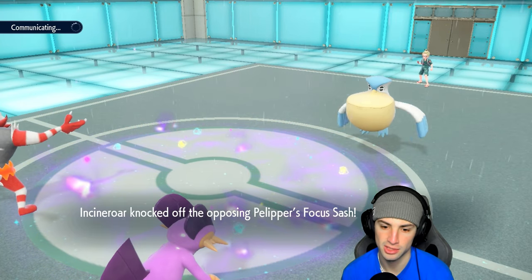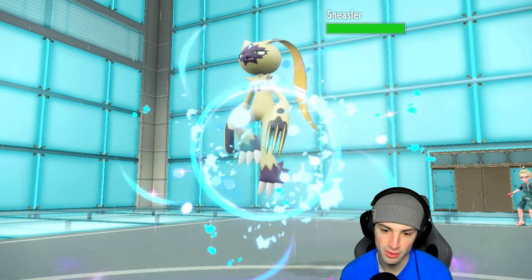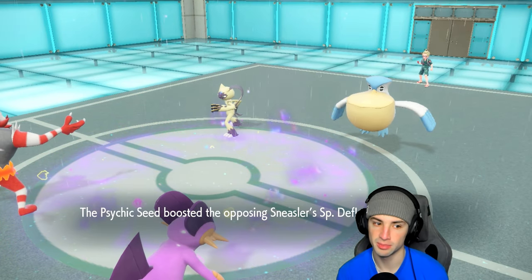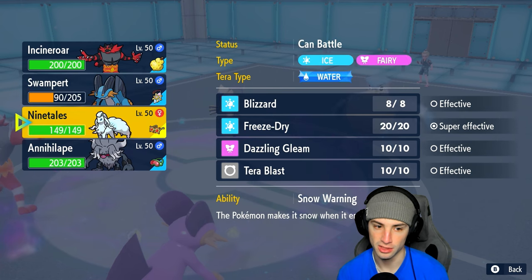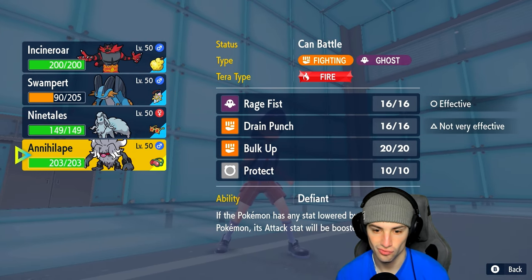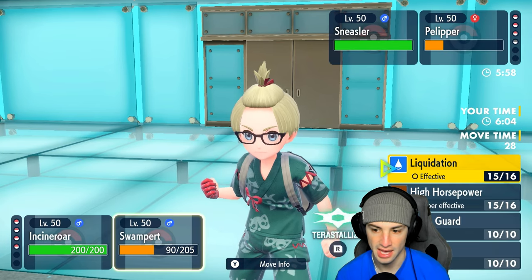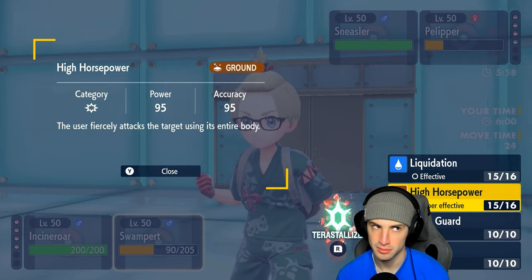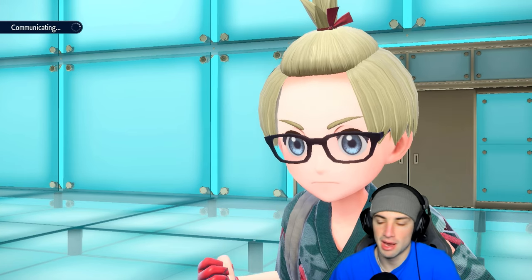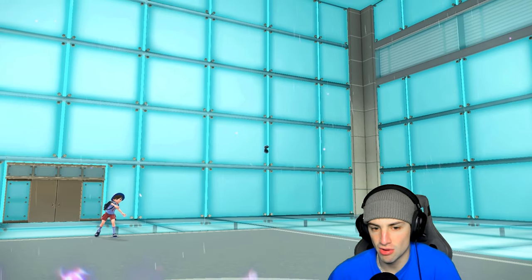Knock Off flies into Pelipper doing great damage and knocking off its item — it turned out to be a Focus Sash, so it didn't matter much, but the damage was beautiful. I have to watch out for Close Combat, and I might even swap Incineroar — they already have Psychic Seeds out and are outspeeding us. Swapping Incineroar in for Ninetales could be clutch. High Horsepower does more damage than Liquidation here — simple math — so we swap Incineroar and predict the Close Combat from Sneasler.